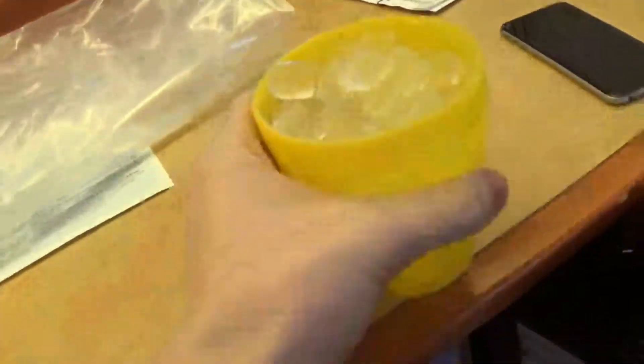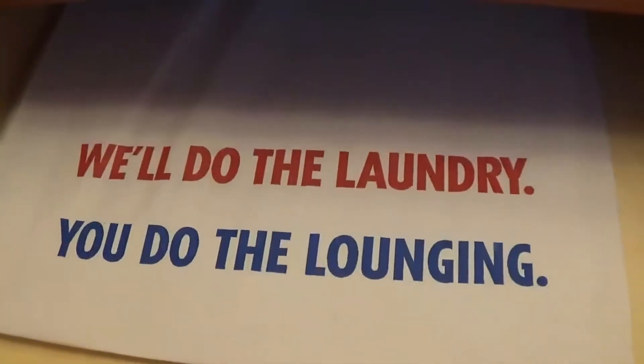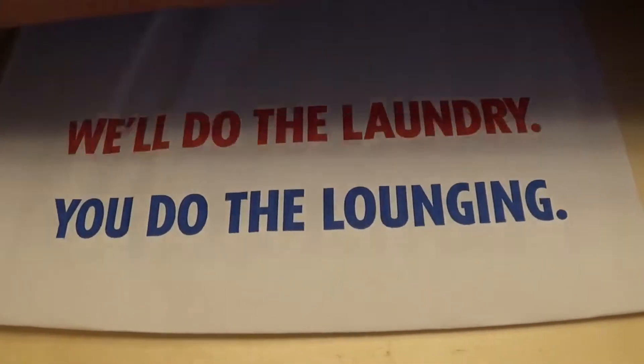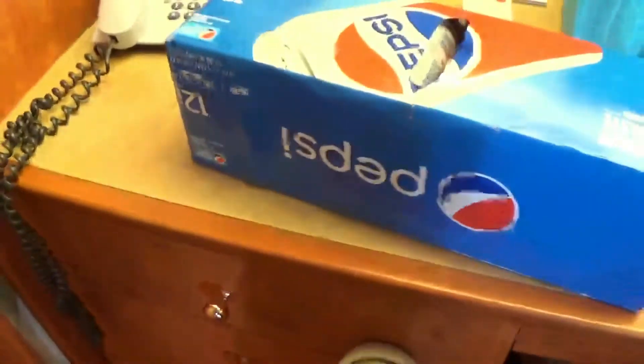In here we have our safe, our fridge. I got some ice earlier — I'm just gonna set that in there, probably closer to the back. We have a little stool. We'll do the laundry — or lounging. Man, I'm bad at reading. Alright, I think we understand that. I gotta unpack, so I'll check in with you guys after.